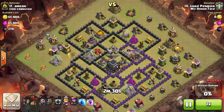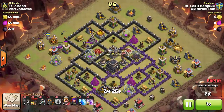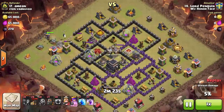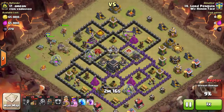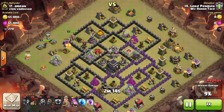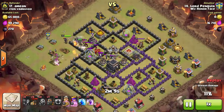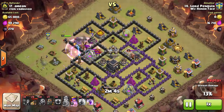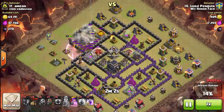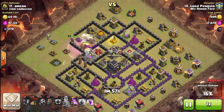He sends a golem in at the defense nearest the queen and tries to break into that compartment, creating a funnel with wizards by killing the army camp on top. He sends his king in to kill the enemy queen and, as a secondary objective, take out the air defense in that compartment. He gets the CC lure, kills the enemy queen, takes out the air defense, trims outer buildings, drops a lightning spell on the clan castle, and gets it killed.